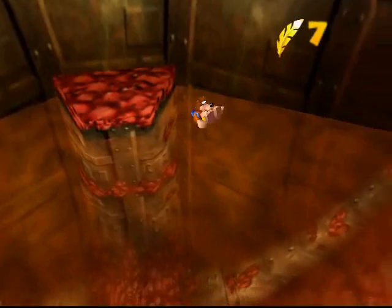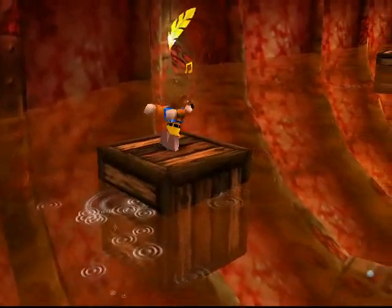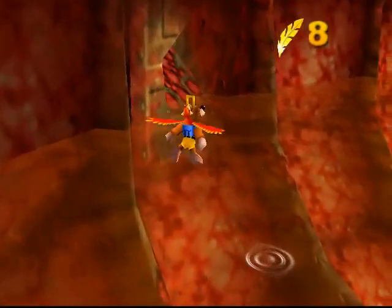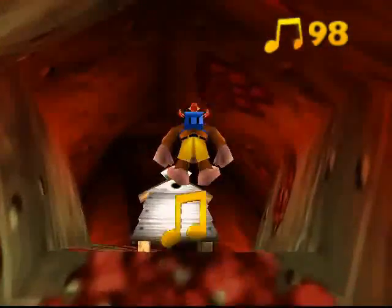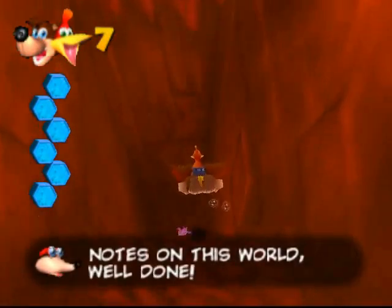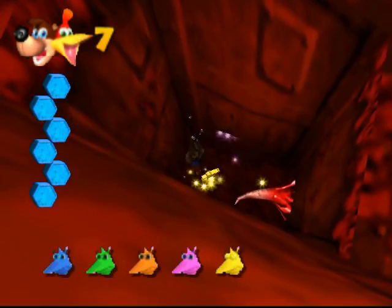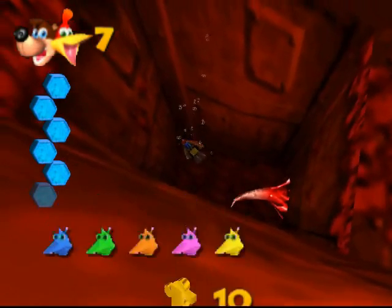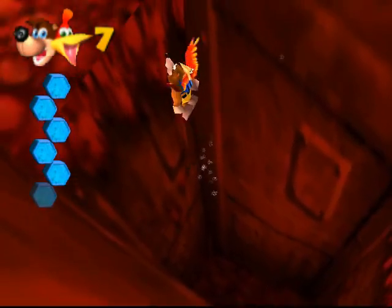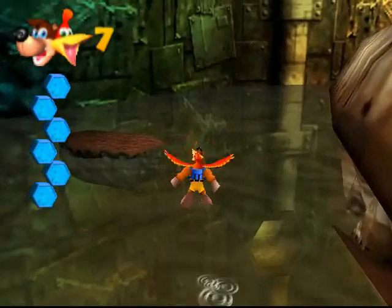Remember, when I went to the right the last time I exited this room — well, the rest of the collectibles in this level are right over there to the left. So we got one note, we got another note, thank you for the energy, and there's the last note, and there is the last Jinjo right down there. You just want to avoid that tentacle — the only way to deal with it is by dodging it entirely. We got all the Jinjos, we got all the Jiggies, we got both extra honeycomb pieces, we got all five Mumbo Tokens in this world, which means that we are completely done. The exit is right in front of Clanker's face.